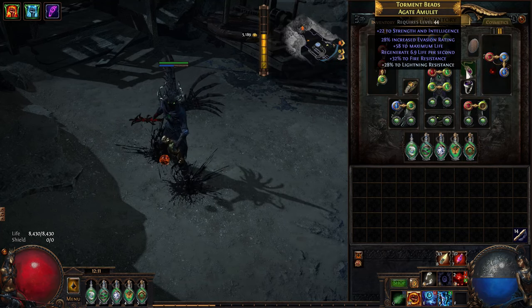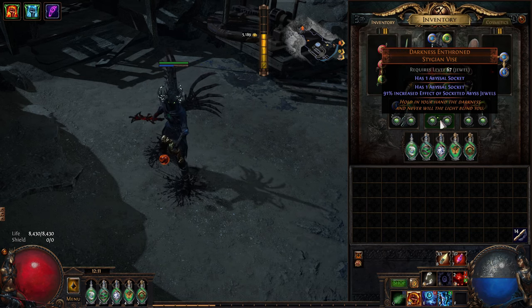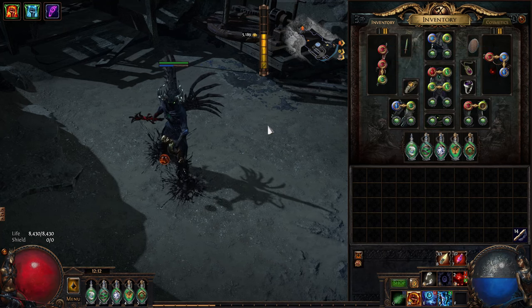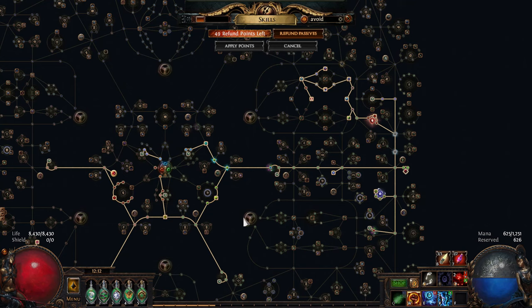Darkness Enthroned is one of the better options because the increased effect means you get the 40% life and strength roll amplification — you get the most amount of life and strength you can out of it. Anyway, that's the concept for the build.